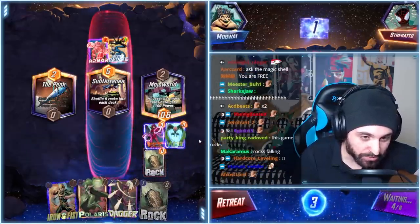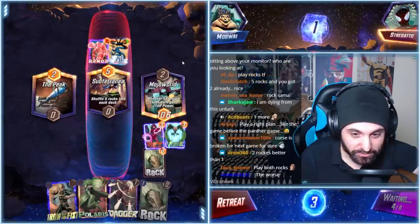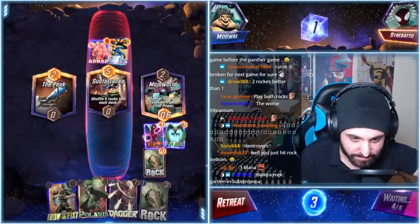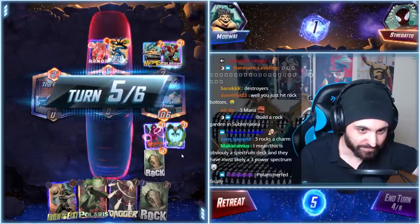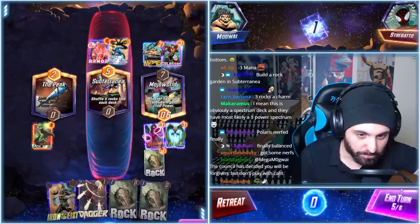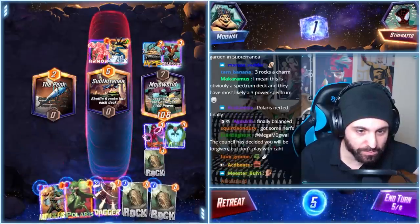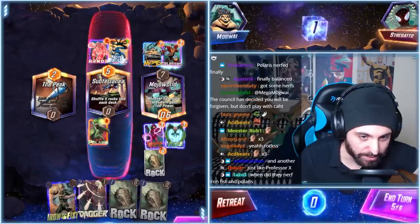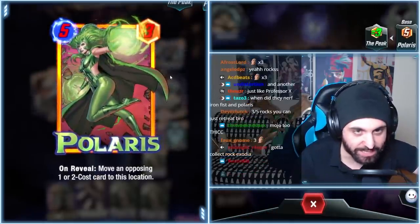They're not playing into Mojo World, so maybe there's hope. Five mana, three power Polaris — we got this! We're going to move the Mojo. Actually, it's still better to play it here. We're going to move the Mojo. If we hit Colossus, nothing will happen. Polaris has been through enough — she got nerfed because people kept whining about her on Reddit.